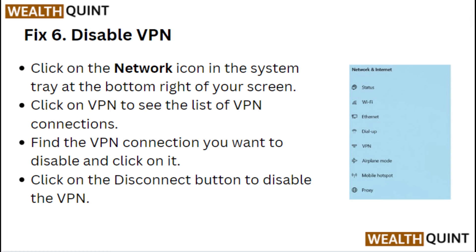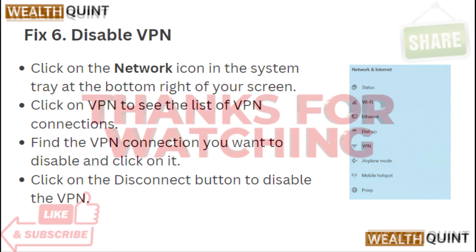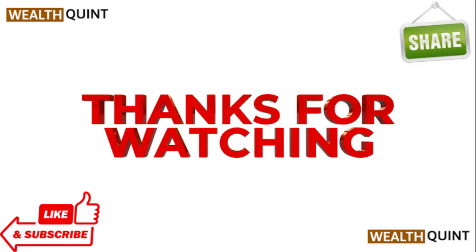Fix six: disable VPN. Click on the network icon in the system tray at the bottom right of your screen. Click on VPN to see the list of VPN connections. Find the VPN connection you want to disable, click on it, and click the 'Disconnect' button to disable the VPN. Thanks for watching — please like, share, and subscribe to our channel.